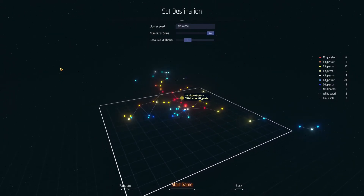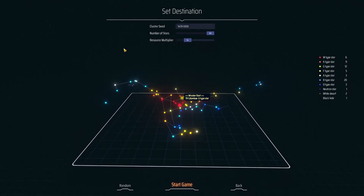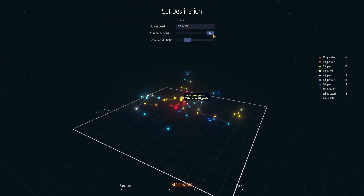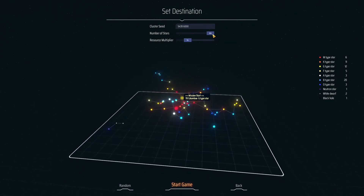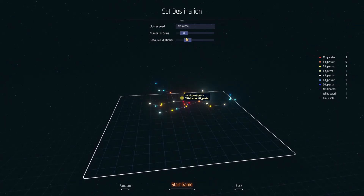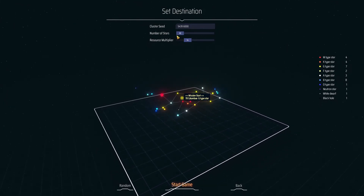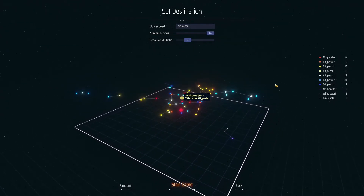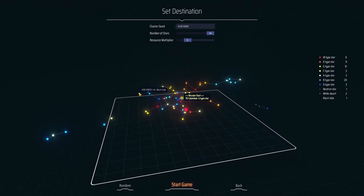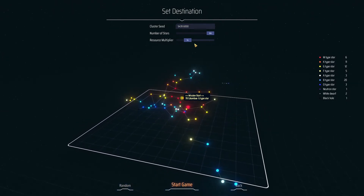I have no clue what the hell. Resource - I'm just going to leave it at standard. The cluster seed is that, with 64 stars. Do we really need 64 stars? You just see them blink out of existence. Oh, 32 is the minimum you can have. There is a black hole here. There are some dodgy ones right on the outside that aren't really connected to the main block.